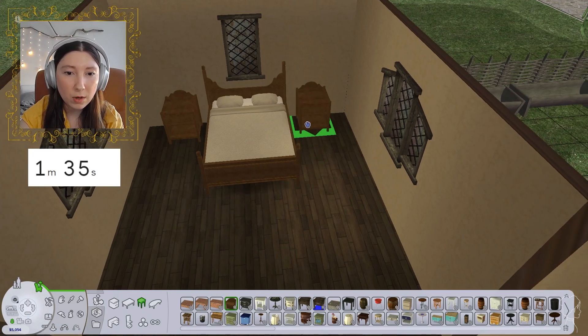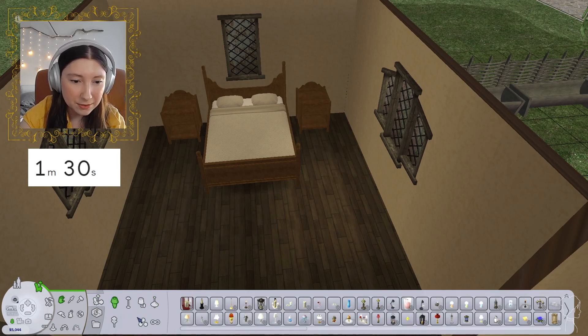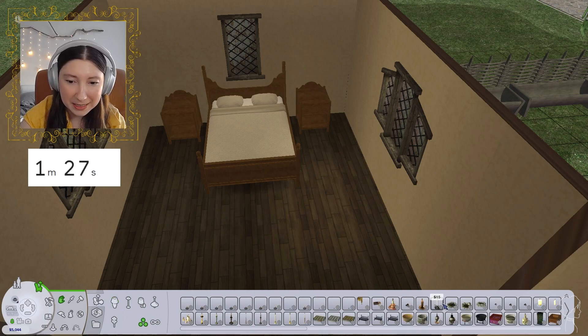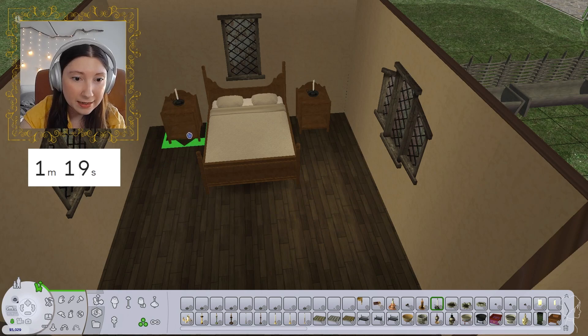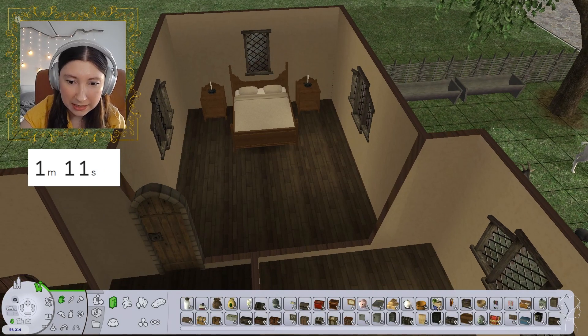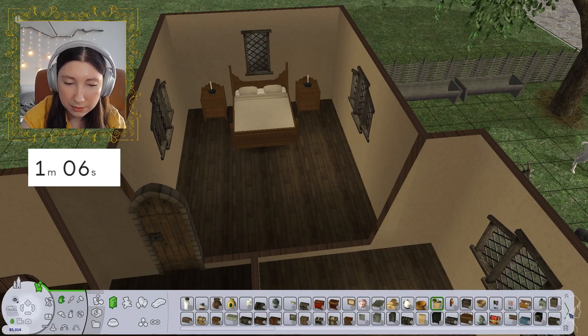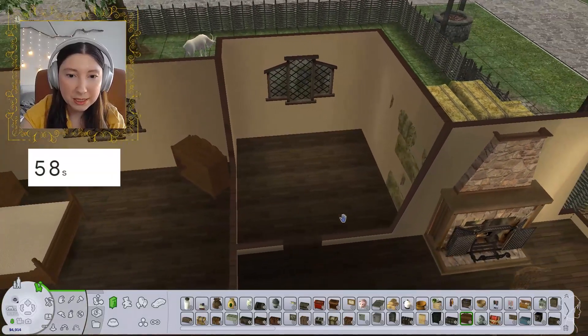Oh my God, one and a half minutes, folks! This is it — we are in the final countdown and I just need some candles. Why are you not working? Okay, perfect. And then let's just pop in a dresser — we have about one minute left, so there's not a lot of time for much else. How about just something? That's too fancy. I think this will work quite well — we'll pop you in the corner there. Maybe we'll throw a plant in if we have time.